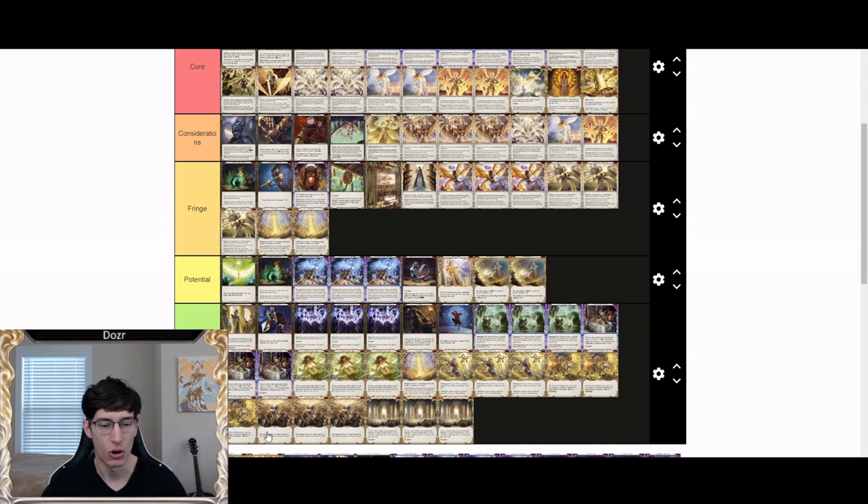Blinding Beam goes under potential. It could see play in various metas — it definitely has uses in Bolton matchups and against heroes with low-attack phantasm-breaking cards like Brute or Runeblade. However, it's kind of hard to fit into your deck list and very situational, so I don't think it's a card you're really looking to add unless you have a very specific meta call. Ray of Hope also goes under don't run — low value, doesn't really work. Iris of Reality: don't run it either. It's very pretty but it does not work.